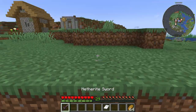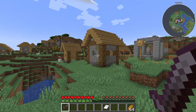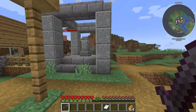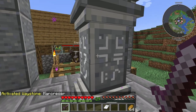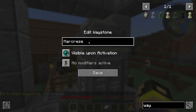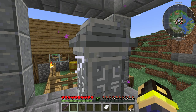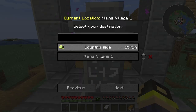We found ourselves a village and you can see it's a standard village — everything about it is pretty normal except it also has one of these waystone structures somewhere in the village. We're gonna right-click it with nothing in our hands and rename it 'Plains Village One,' because this is the first one we found.